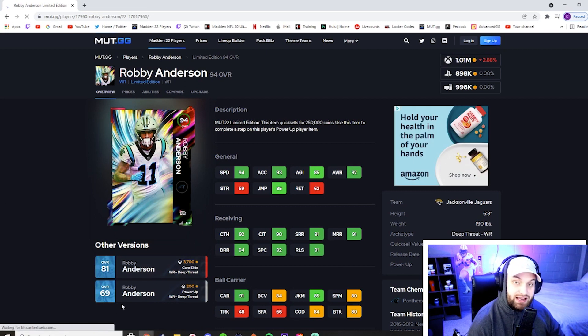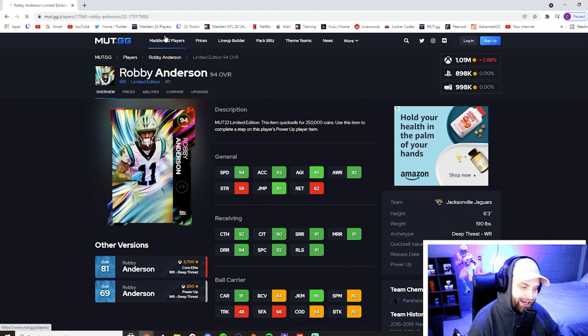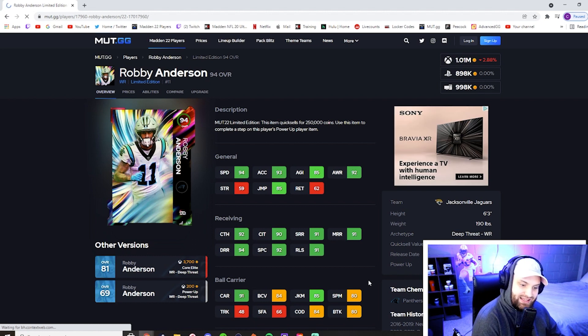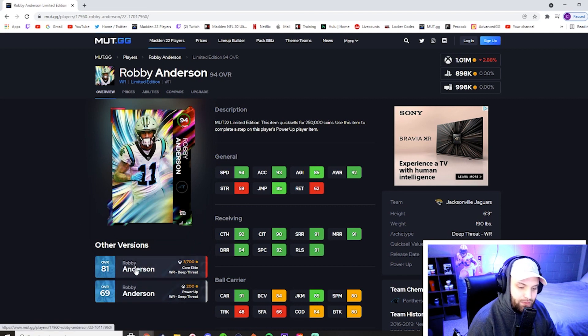At number two we have what I think is the best wide receiver in the game: Robbie Anderson. You'll notice two of the top three receivers are Jets theme team — Brandon Marshall, Plaxico Burris, Robbie Anderson, and obviously Keshawn Johnson — the Jets theme team is absolutely broken right now. Robbie has 94 base speed and is six-foot-three, so he takes plus one speed over Keshawn while also being taller. He hits all three catching thresholds and all three route running thresholds — short, medium, and deep — going six for six. The reason I have him over Tyreek even though Tyreek is better after the catch is that Robbie is literally six-three versus five-nine. This card is just amazing.